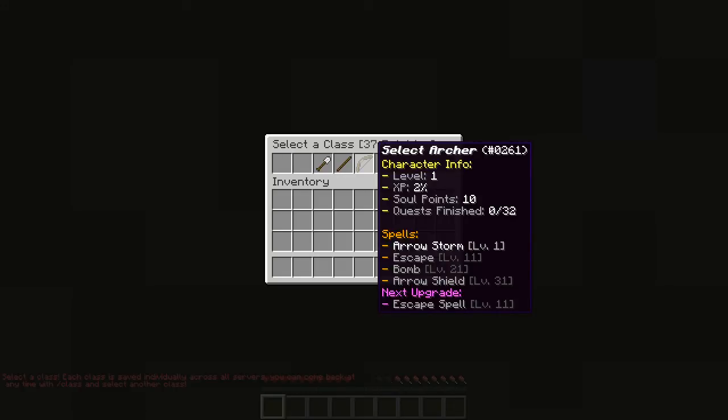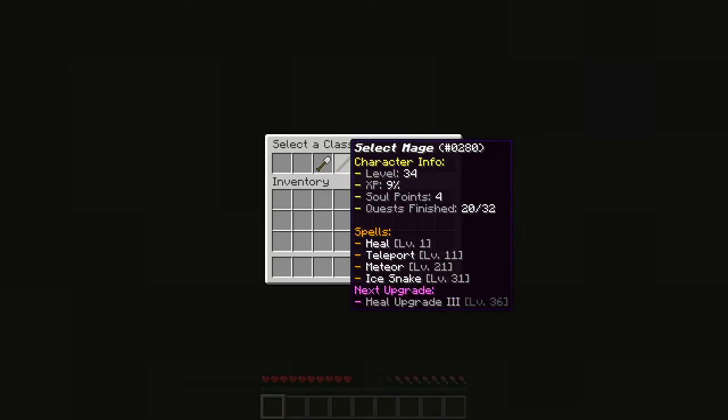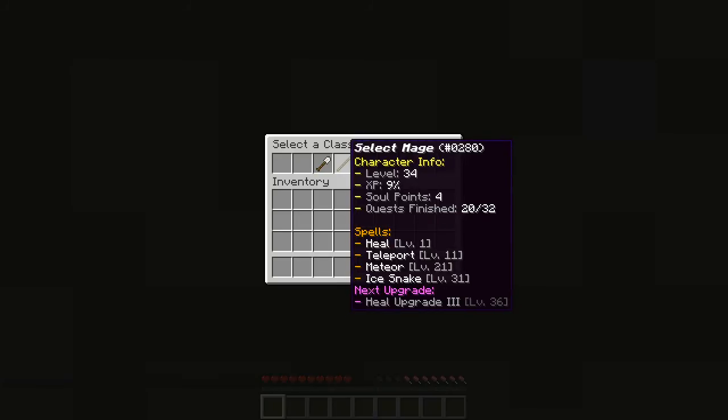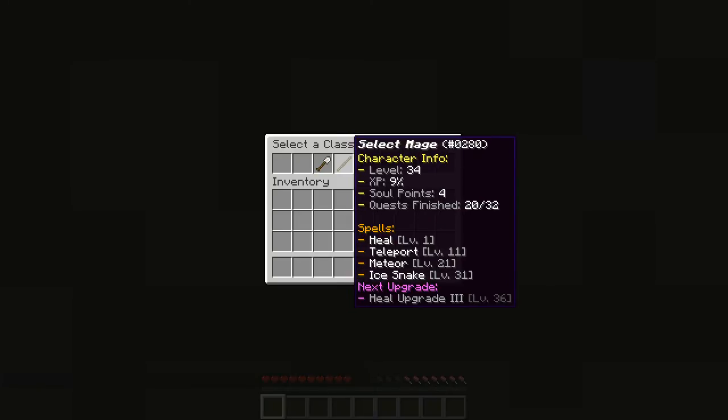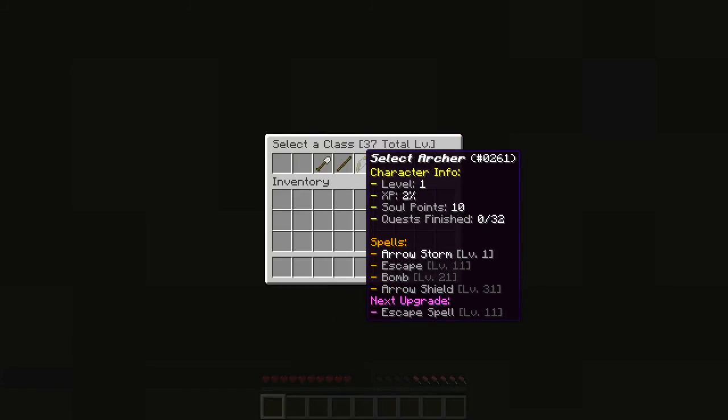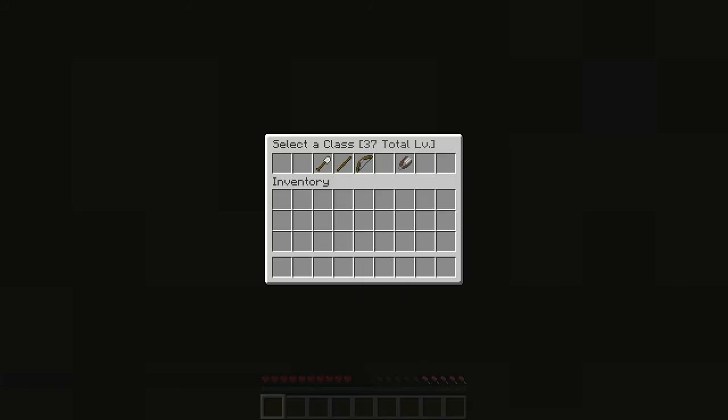So here you get to choose your class. I've already started — I'm level 34 mage — but I just wanted to get a firm grasp of what's going on first. Now I want to select a new class. The class I want to do is the archer class, which looks really cool. Let me select the class.